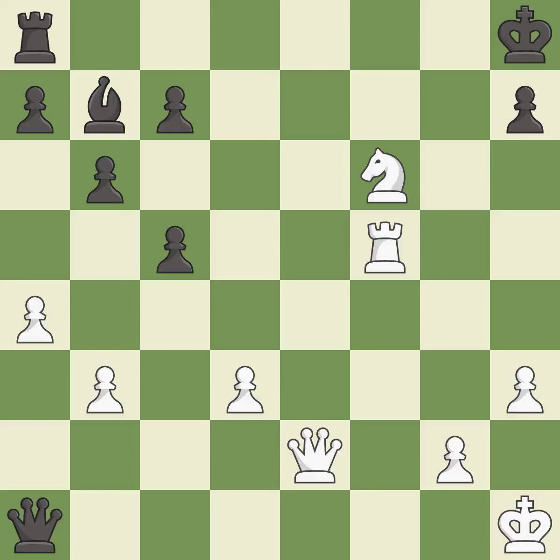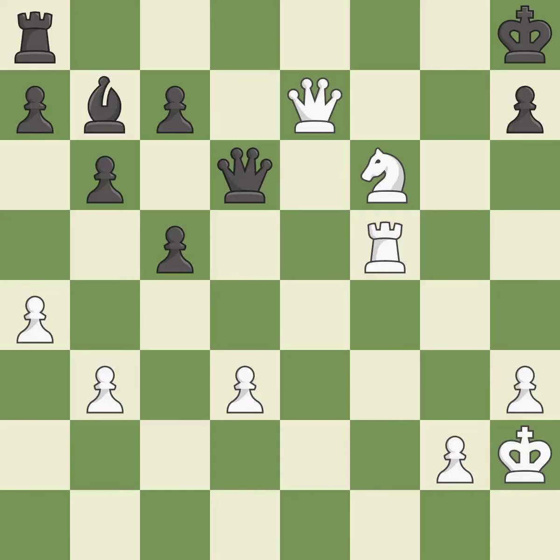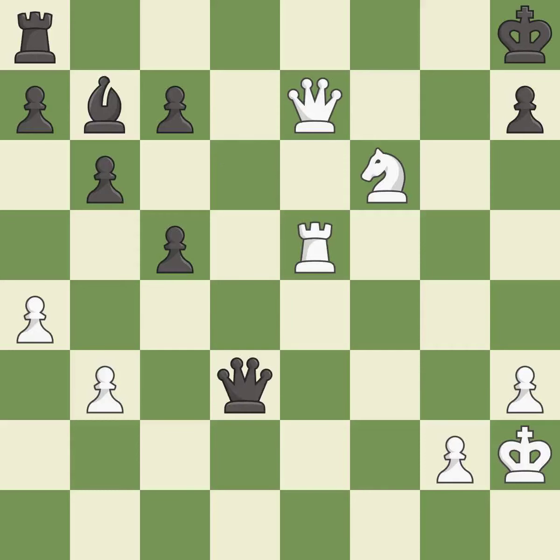It is best. This evades the check from the queen — it is best. That's a sensible reply — it is excellent. This threatens to play checkmate — it is best. This allows a forced checkmate — it is an inaccuracy. This defends the attacked queen — it is best. This protects the attacked pawn. This is the start of the endgame and black is losing.